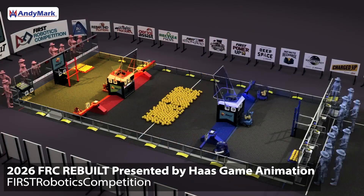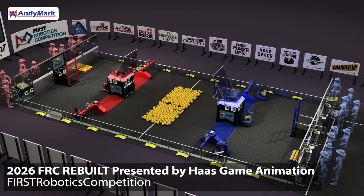This year, the field is split in thirds: your alliance's third, a center third, and your opponent's third. Thirds are split up by large structures consisting of the hub, bumps, and trenches. The hub is attached to two bumps and two trenches, all connected together, separating one third from the next. There are two of these assemblies on the field, bounding that center third. Inside the center third is where you'll find the vast majority of the game pieces this year, which we are calling fuel.